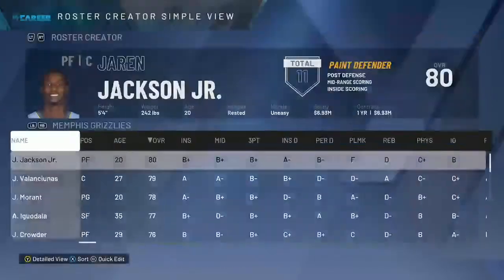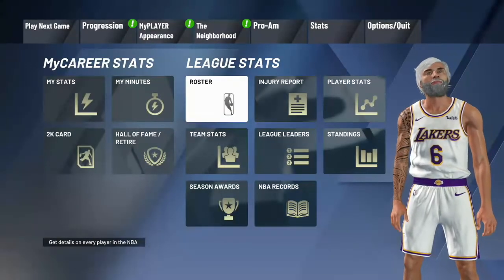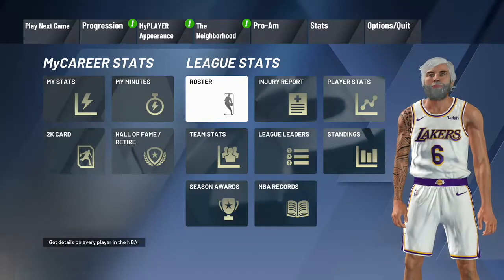After saving, click LT until you see the Coaches screen, then press B to finish.